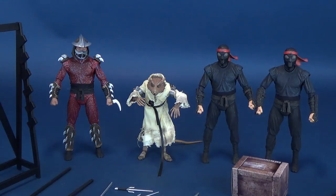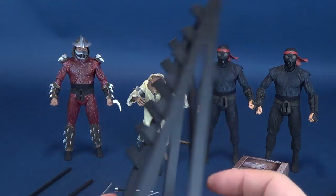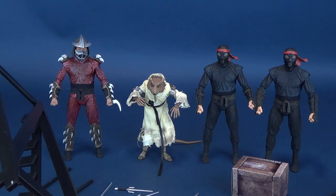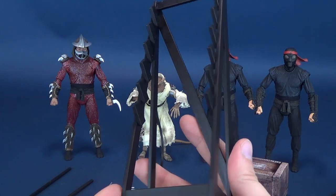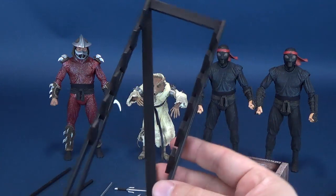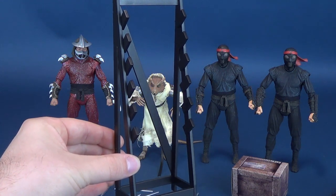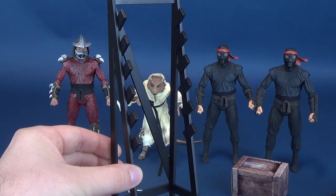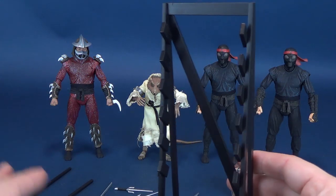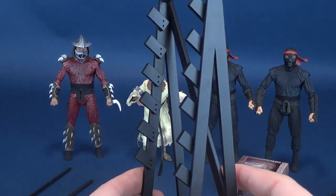There's also a fair bit of accessories to cover. We'll have a look at these first and foremost, then get into each one of the figures. The first thing included is the rack — a ninja storage rack — and all the longer weapons can be mounted onto the front.